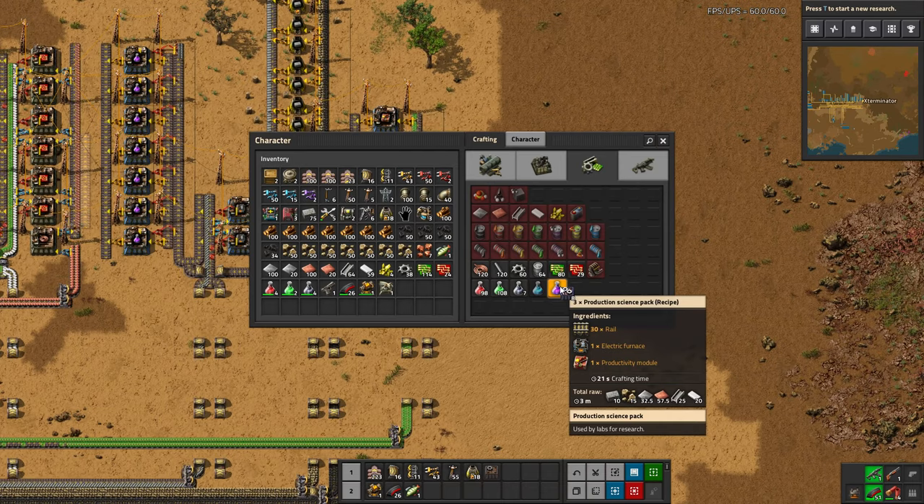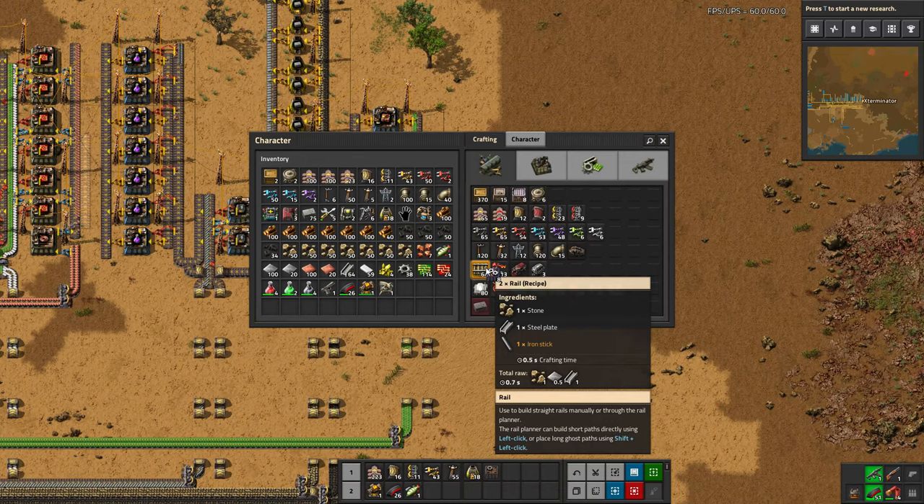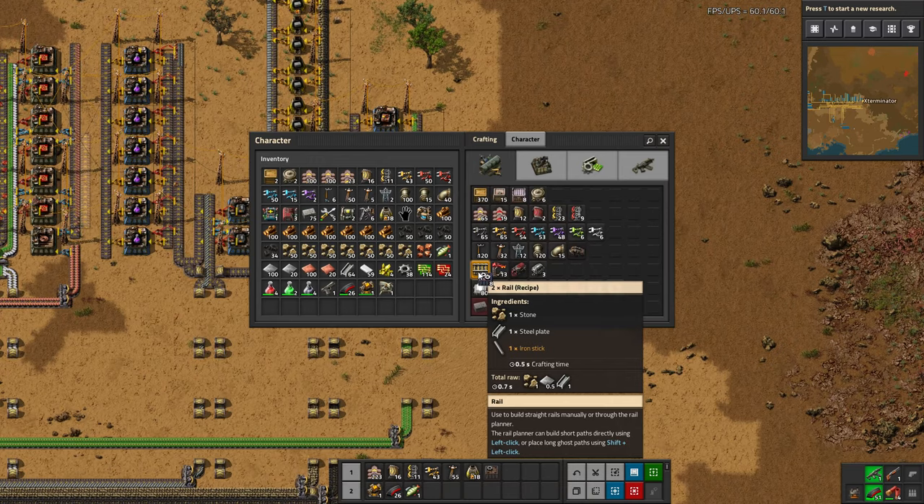We get two rails per craft and they take half a second - it's identical to the copper cable recipe in terms of craft time and output. So in one second we get four rails. We need 10 a second, so two assemblers isn't quite enough - that only gives us eight a second. We're going to have to go to three assemblers. Going over is fine since going under isn't really what we want here.